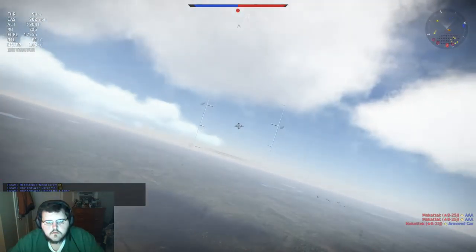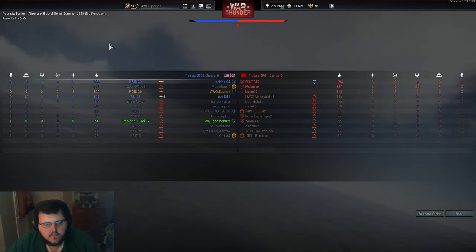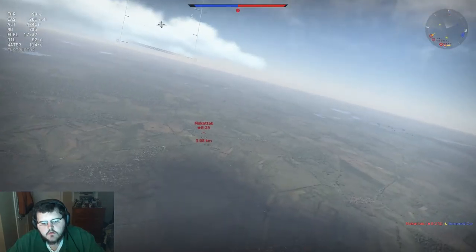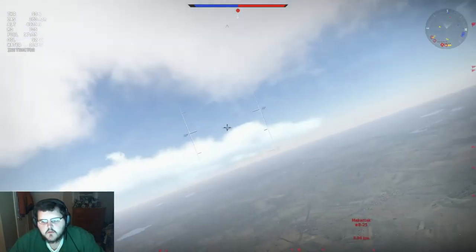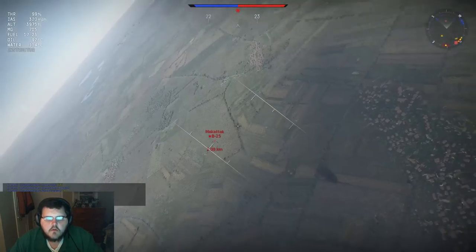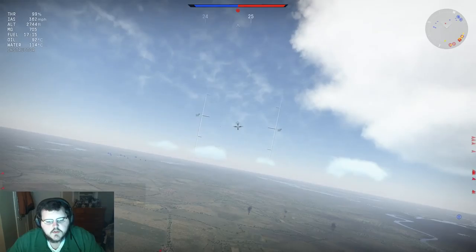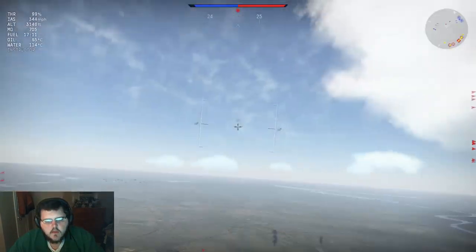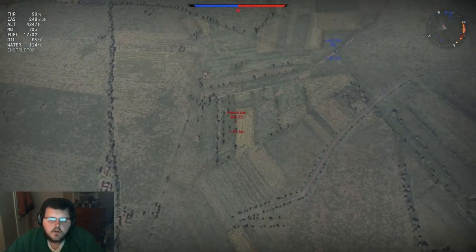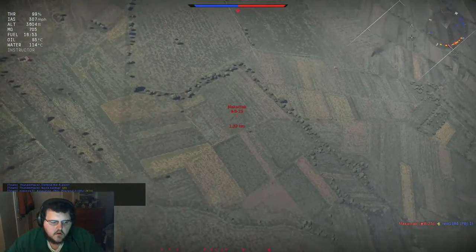There he is - is that him? Yeah, that's him. Somebody attack him. I still have Noble Six on my team, so I've got at least one good wingman. We got a bomber over here. This B-25 seems intent on going after our units. I don't really want to slot in on this guy's tail because he's got a tail gunner of doom with laser-guided precision. No part of your shit.